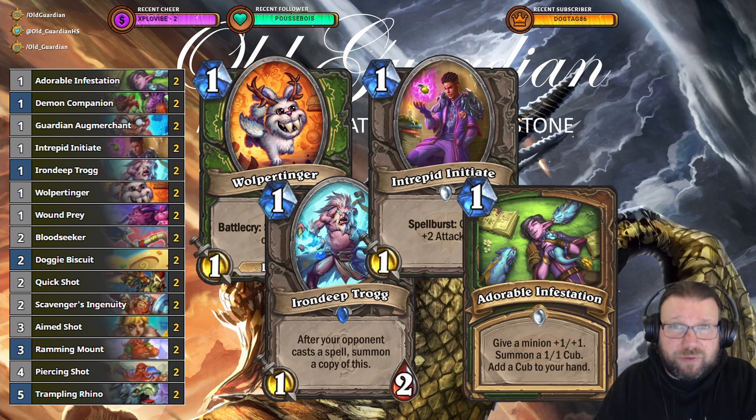Sometimes you can even keep a Ramming Mount, although at three mana it's already starting to be a bit expensive. You're trying to buff up your minions, use them to go face, and fight for the board early on if it's useful — if you believe these minions can deliver more face damage by fighting for the board. Then later in the mid-game you abandon the board, go directly to face, weave in your hero powers, use your spells, and win the game.